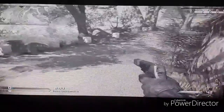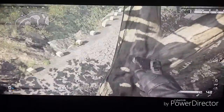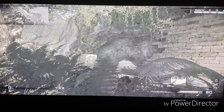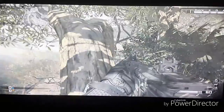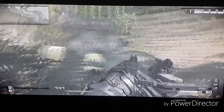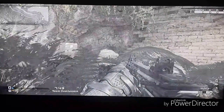For our next spot guys, you just want to go ahead and jump onto that tree sticking out here. Go down and no one will see you — you could just throw them off so badly. That's one of our spots guys, it's a very good spot.